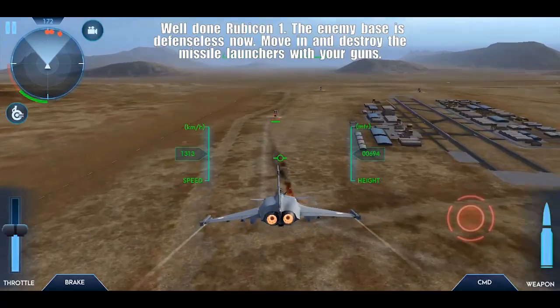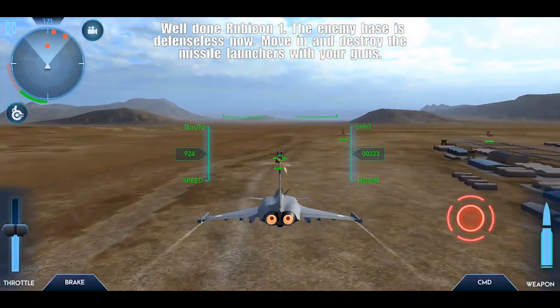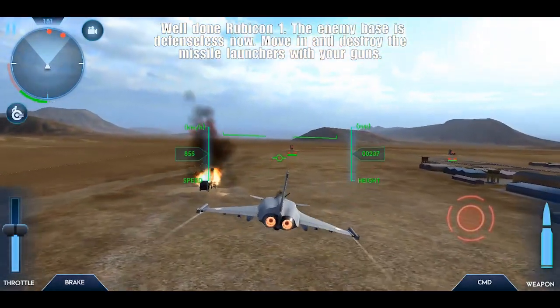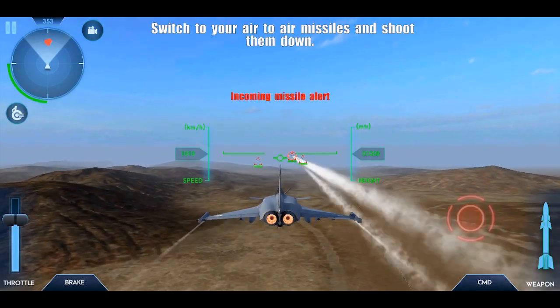Now to provide safe conditions for the Mirages to bomb the airfield, destroy the long-range SAMs using the cannon. In the last phase you will have to destroy the wave of enemy fighter aircraft.